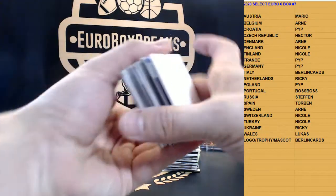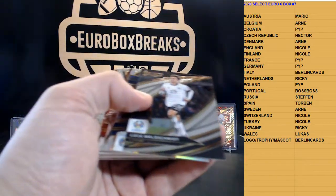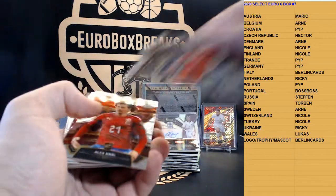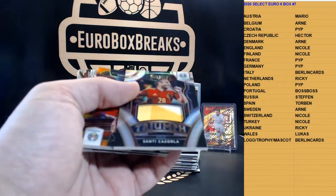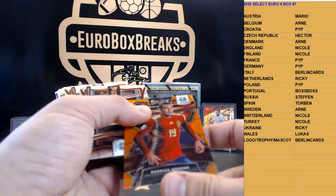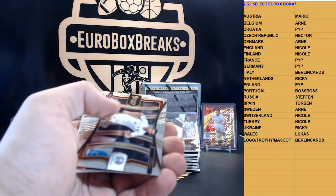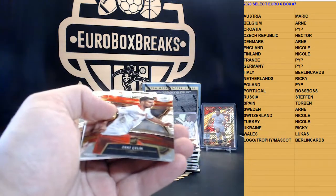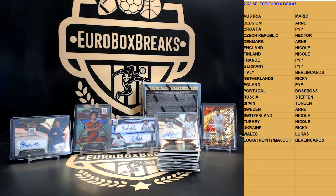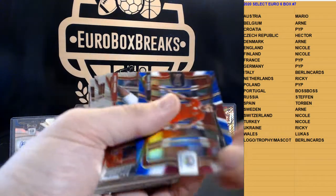All right, here we go. Let's see. We start off with blue of Stepanenko in Ukraine, to 225. We got Zacharia. We have Waldschmidt and silver is Bernardeschi for Italy. Got Shaka and Santi Cazorla — nice patch here, or a relic for Spain. Got Moreno for Spain, to 125 orange. We got Alaba pink die-cut. How about Jonathan Tah? Got Ruben Diaz blue. On a multi is Christoph, Ukraine again. Got multi of Ruben Neves.